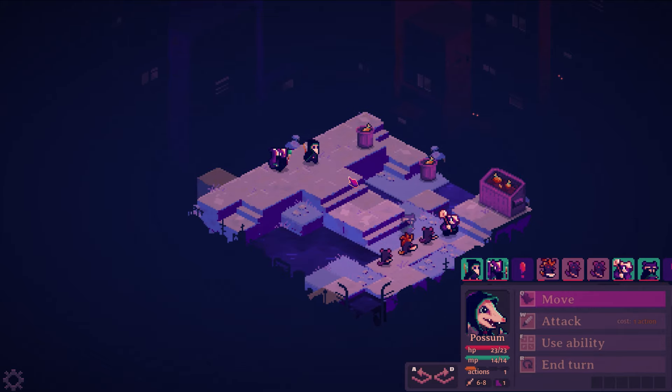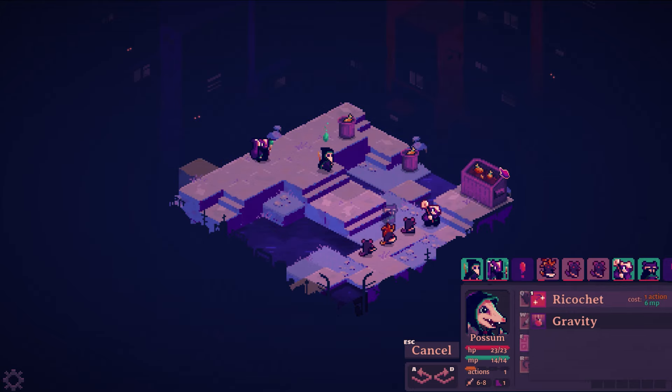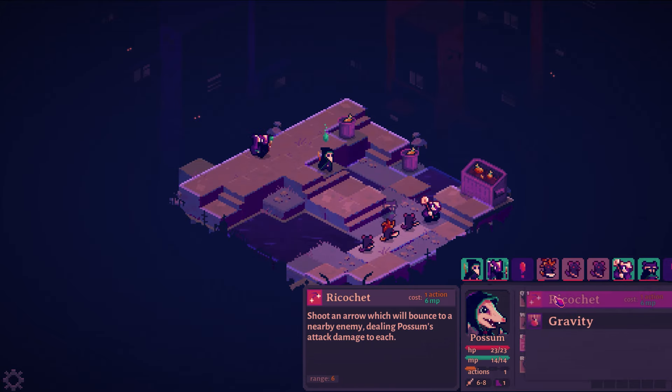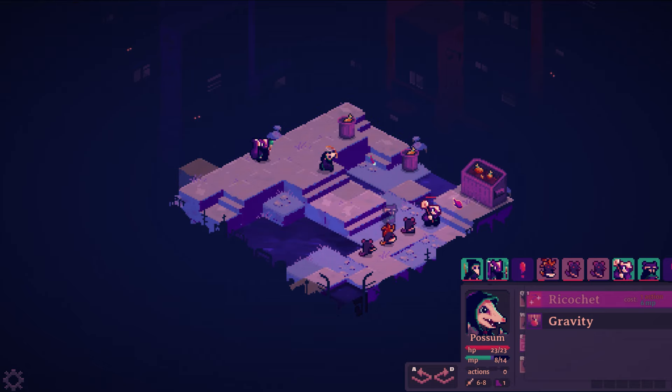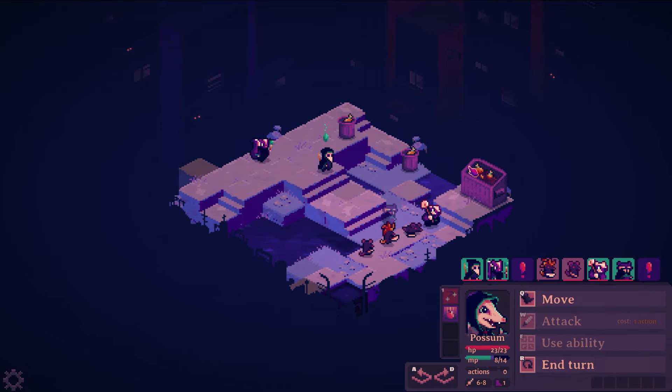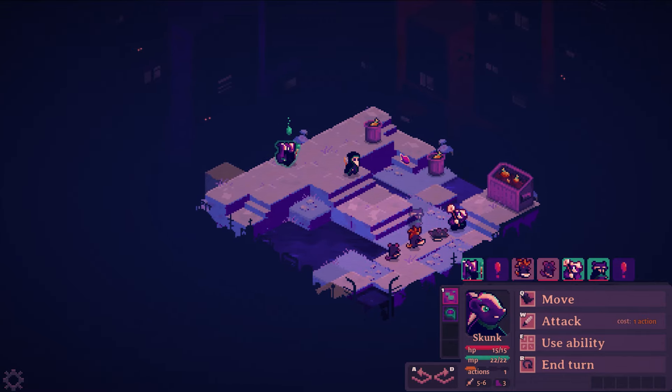This is my archer. The archer can attack farther depending on how high up they are in the terrain, which is really cool. You can see I can attack the whole map from up here. I also have an ability called Ricochet, which bounces to two different people. I'm going to go ahead and do that to kill that first guy. It uses up my action, but that's totally okay. I'm just going to end right here.